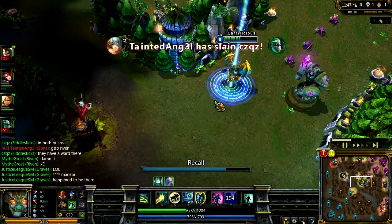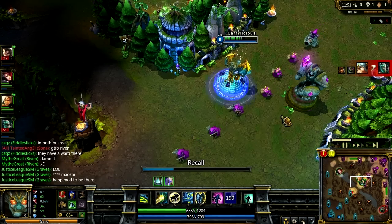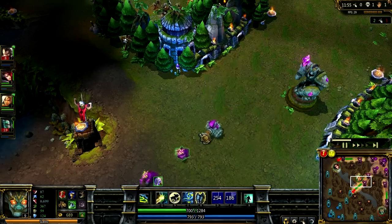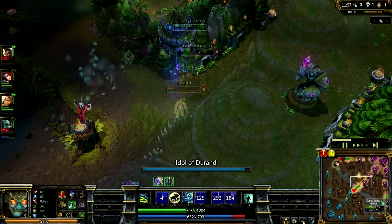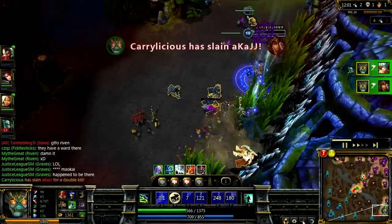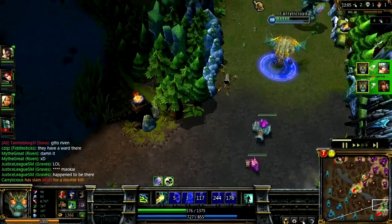As I was saying, Galio has one of the best initiations. The moment you see a whole group together and you can cover distance with Flash, you can Flash into them and ult immediately and they will all start attacking you. Here I teleport to bottom because bottom got wiped out and I actually got a double kill right there off my ult alone.